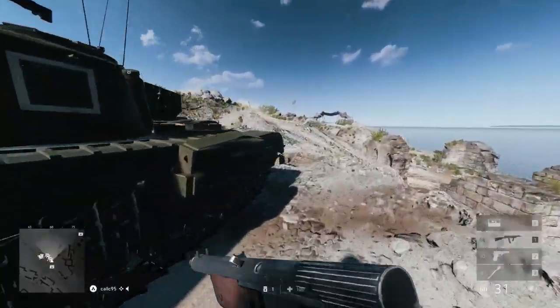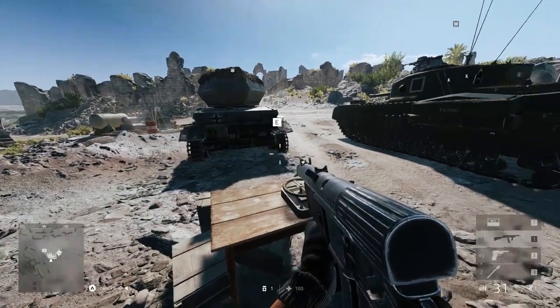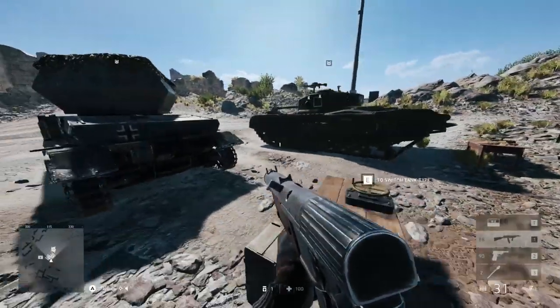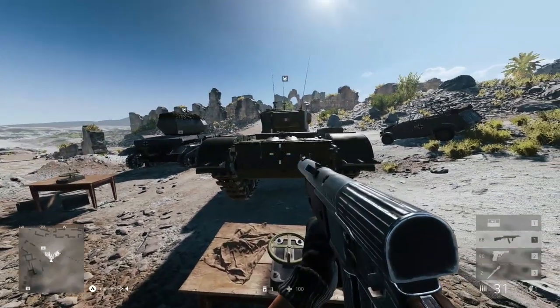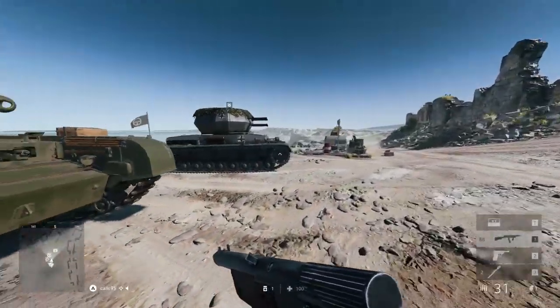The same applies to the rear of the vehicle — the rear has a large surface area and for the most part is actually the weakest part of the tank. Now I'm going to quickly switch over some of the tanks to show you the kinds of options you'll see here. We've got the AA tank which has a very large surface area, and every tank in Battlefield has a pretty chunky size to it.